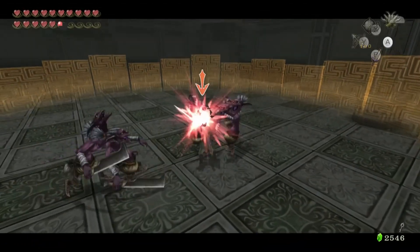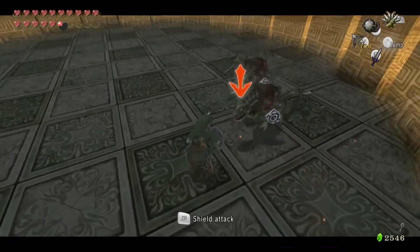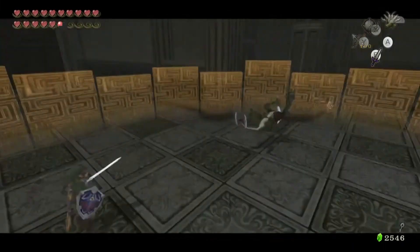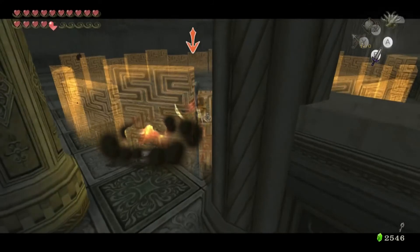As soon as you come inside the main floor of Hyrule Castle you'll be greeted with another enemy gauntlet. This time they're throwing more enemies than just the Kobblins at you — they're actually throwing Lizalfos at you too. Just go ahead and take care of them as you see fit.